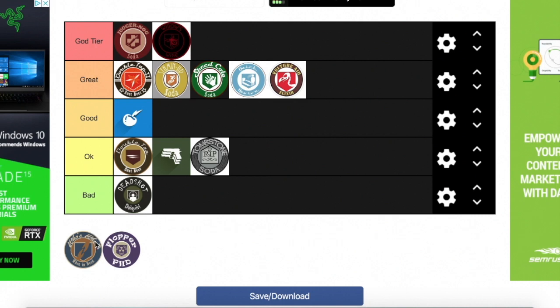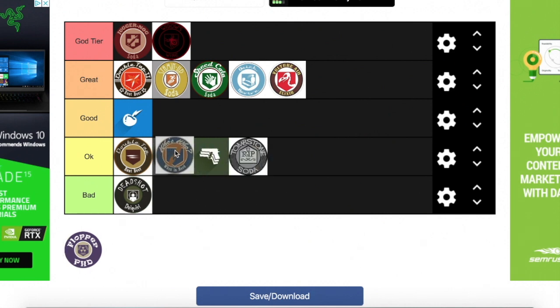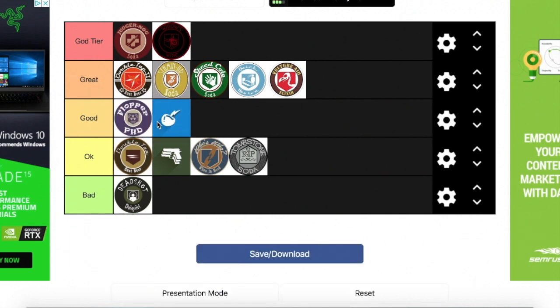Next we have Who's Who. I don't think it's that bad — I'll put it ahead of Tombstone. It's not the best perk, but it's something we can deal with. Then we have PhD Flopper, which I'm putting ahead of Electric Cherry at Good. I mainly get it for no explosive or splash damage, but most people don't use the Ray Gun much anymore. So that's my list for the classic perks, not including BO4 — we'll get right into that next.